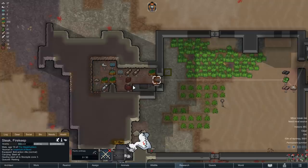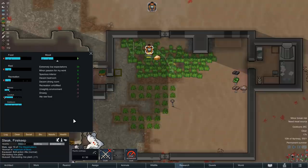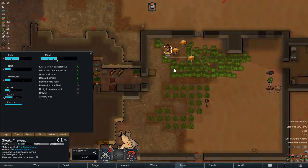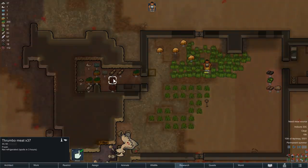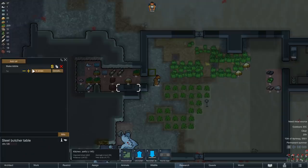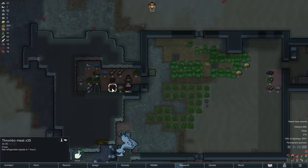The butcher table is much more efficient, but that is not the primary reason why we built it. Instead, we want to use the butcher table to make kibble out of thrombomeat, rice, and potatoes. Kibble is normally used as animal food, and Steak will definitely not like eating it, but it has the great property of never going bad if stored inside and under a roof, and it can be prepared without the need for a stove, which we would not be able to operate anyway, as we are lacking both electricity and more conventional fuel like wood. So we are now using the butcher table to combine freshly harvested rice and thrombomeat into kibble, for only a small gain in nutrition value compared to pemmican or simple meals, but with indefinite storage life.